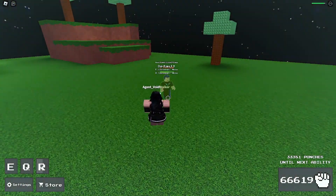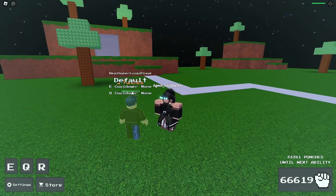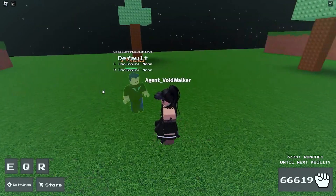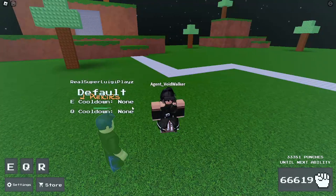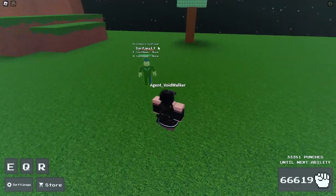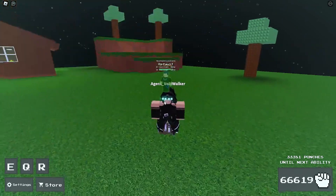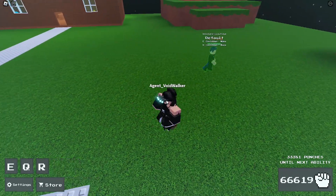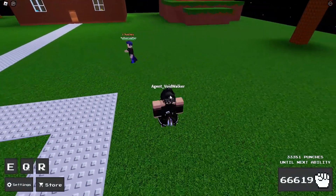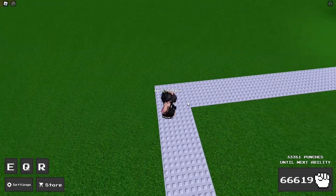The R ability basically turns on your Night Vision goggles, and you can see what ability they have. Since he has default, it just shows default. But if he had, like, Malice, it would show Malice. Then it shows E cooldown — if I had like 2.5 — and then Q, like 4.9. So basically it just gives you the stats of what abilities they have, and their cooldowns and stuff.